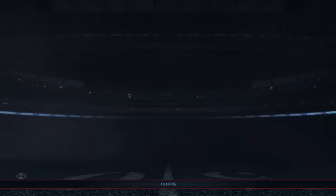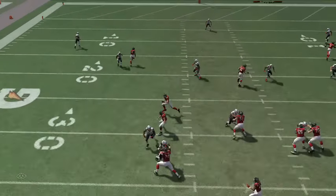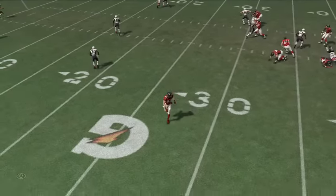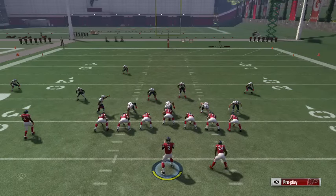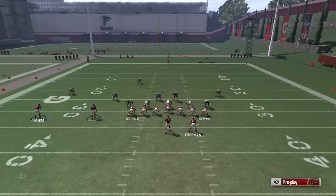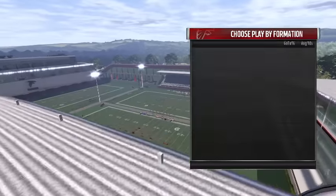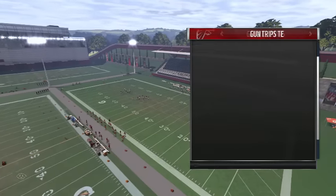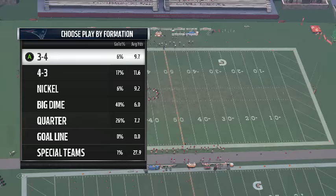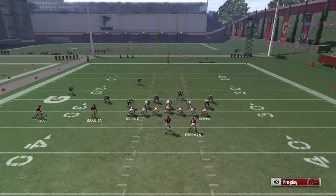Now we could look at the whole play and check out different reads — we had an underneath drag. Now once again, this is a whole scheme; this is just one play out of the scheme. Versus man, let me just take it in real quick. We're gonna go back to ace formation and run this versus a two-man under blitz or whatever. We're gonna go with the next play with X.